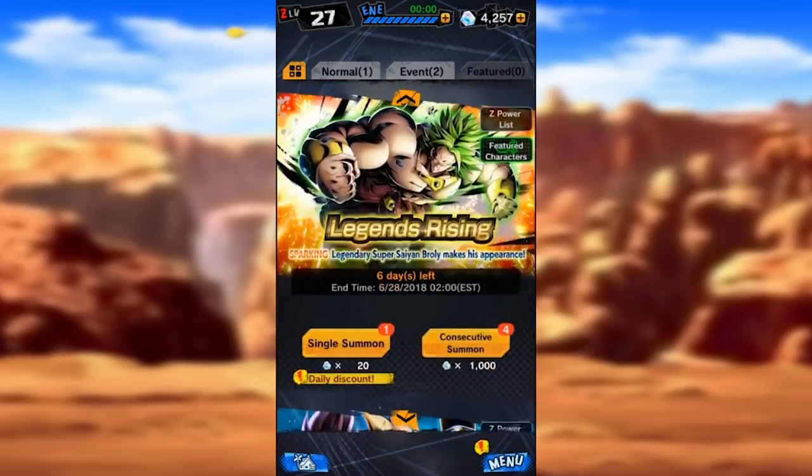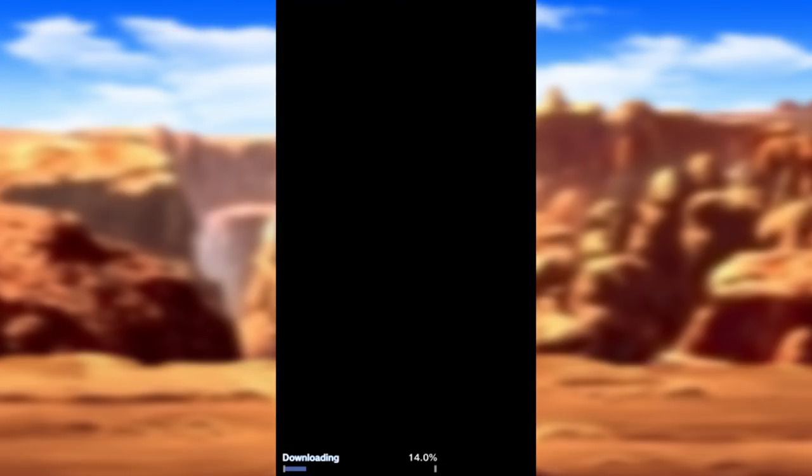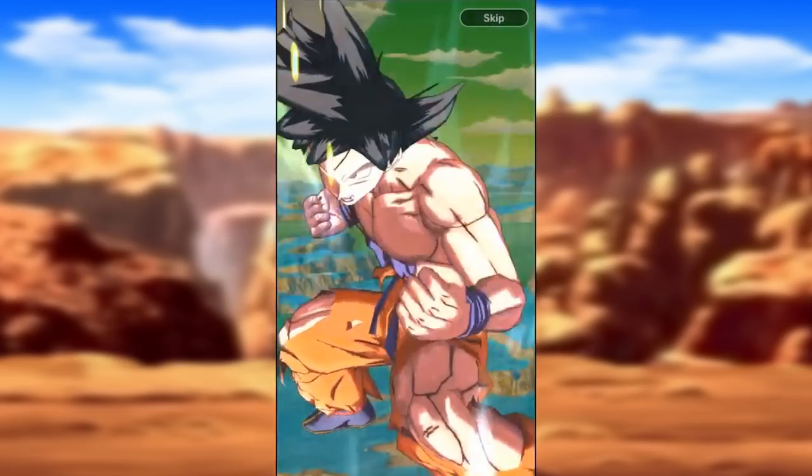Now let's go ahead and single summon on the Broly banner. There are still things I need on most of these banners. The Broly one is kind of an exception - I pulled my one Broly and my one Krillin, so I went ahead and backed out while the game was getting good.